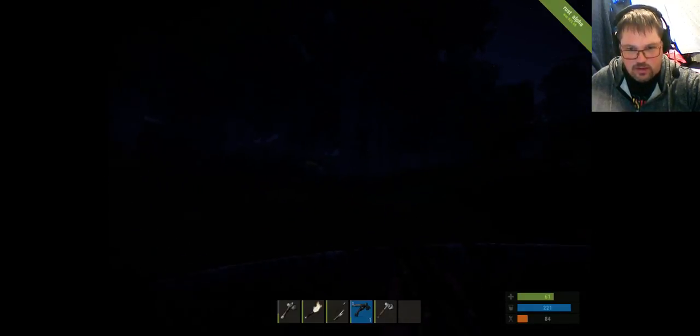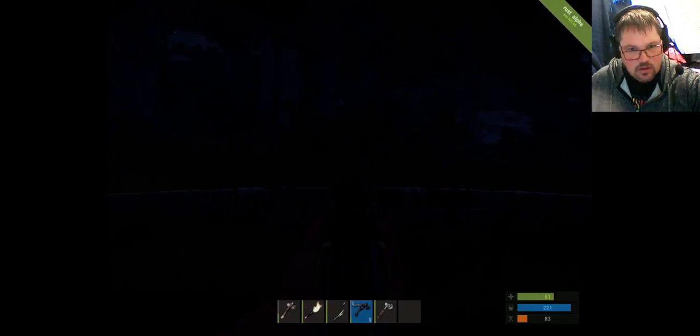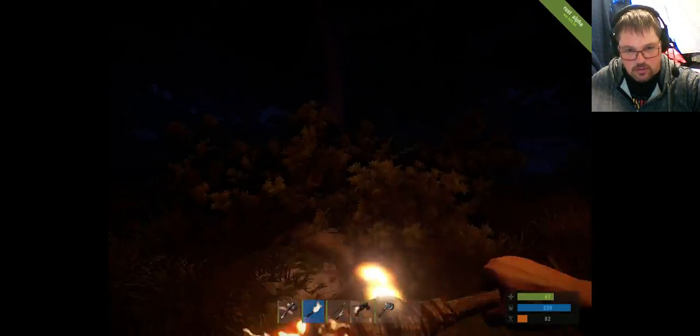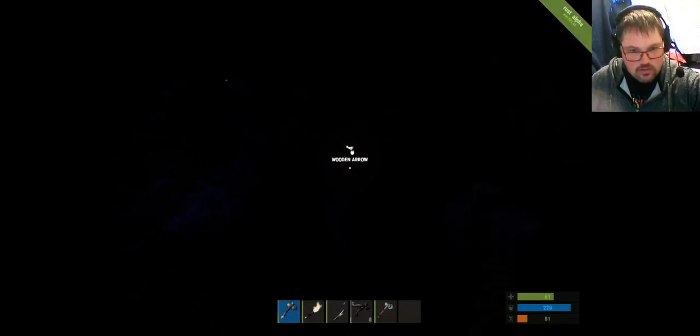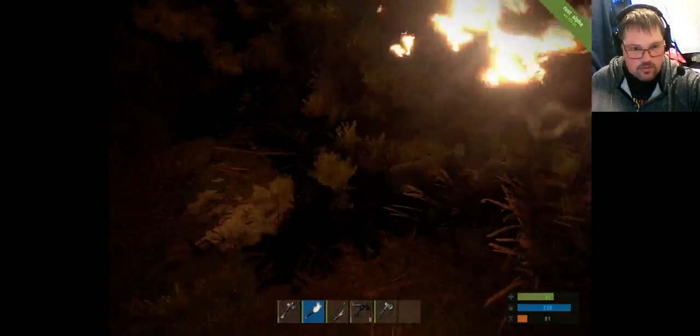Your first encounters in Rust of killing things are probably going to be animal creatures like horses and stuff. We've shot the horse — the horse has died in the bush. So what we're going to do is get our hatchet and chop this horse. As you chop the horse it's going to give you bits of bone, cloth, and leather. Once you've mined the horse completely, it's gone.